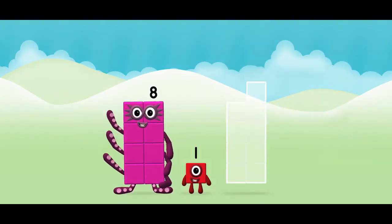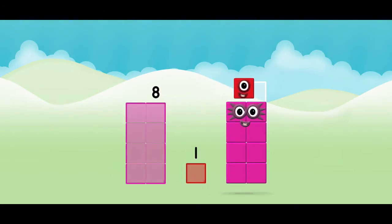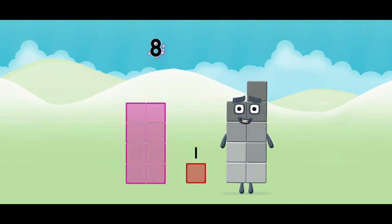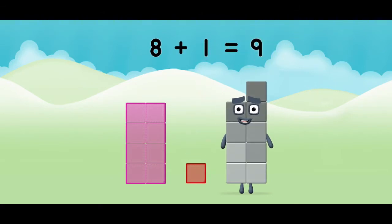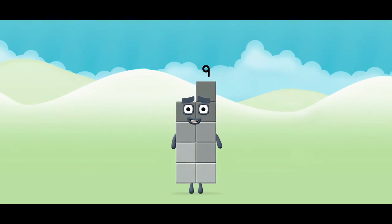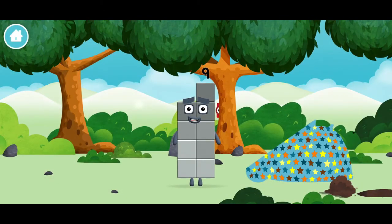Now can you add the number blocks together? Eight! One! Eight plus one equals nine! That's it! You made number block nine! You made a new number block!